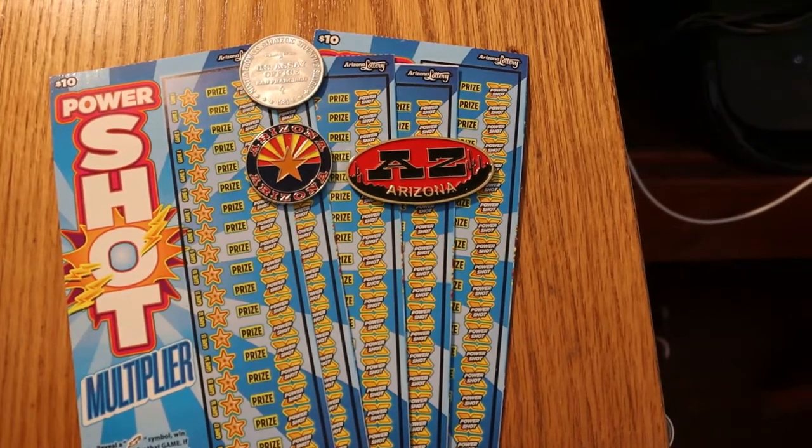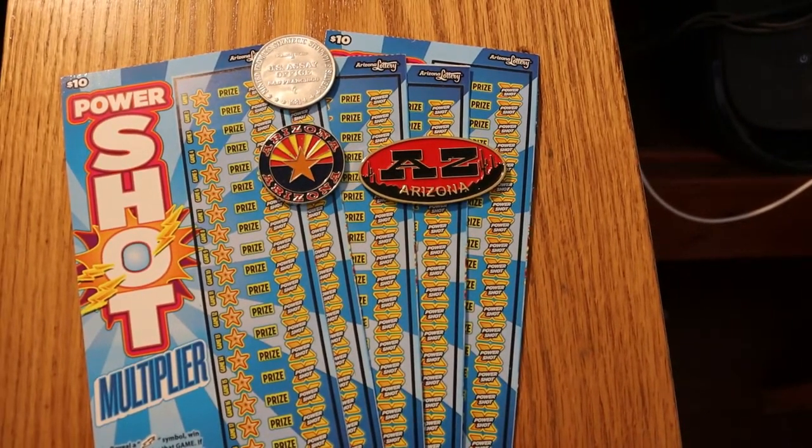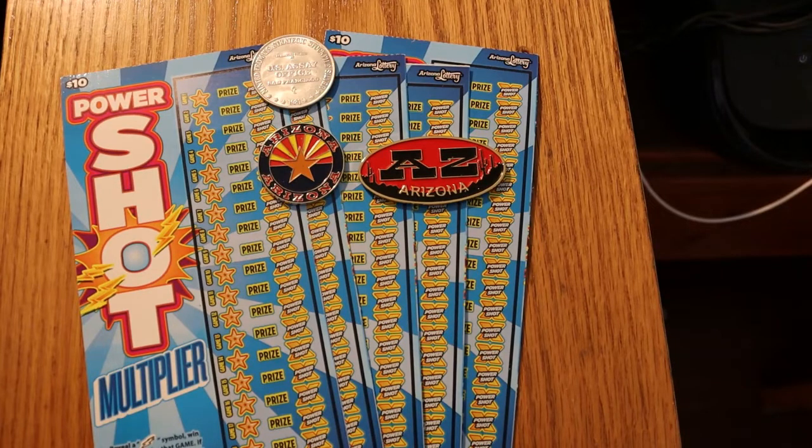What's up YouTube, AZ Scratchers here with another little scratching session. Today we have five of the Arizona $10 Power Shots — my absolute favorite $10 ticket. All you're doing is looking for a lightning bolt; if you find the lightning bolt you get the prize, and you have a power shot multiplier from one times to twenty times.